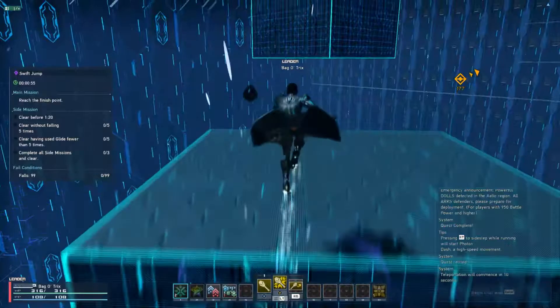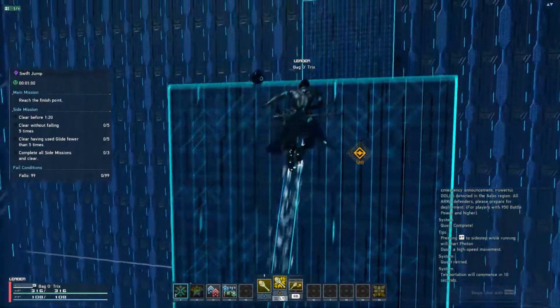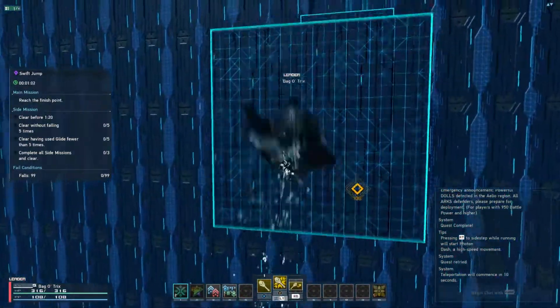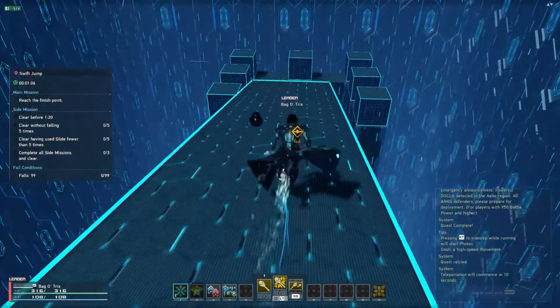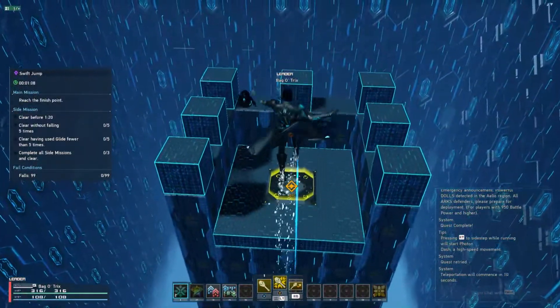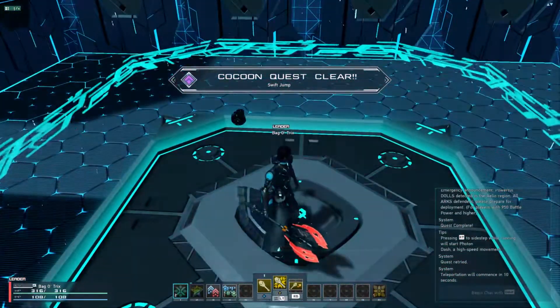As we come to the top of these last cubes here using double jumps, you want to remember that the final jump is something that you have to double jump. If you don't double jump here, you will initiate a glide when you hit it again — because the moment that you stop sparkling with your feet, your photon dash has ended and you will start gliding.